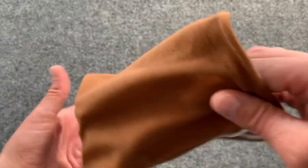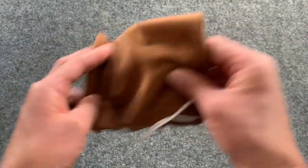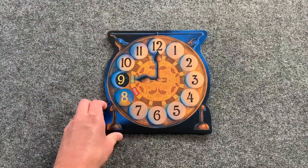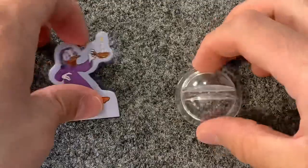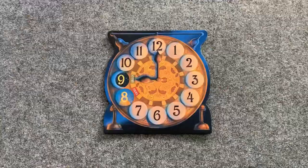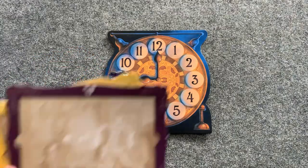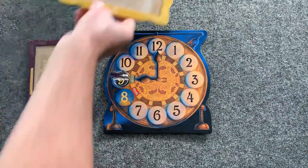Next, mix up all the tiles and set the bag nearby. Then place the clock board in the center of the play area. Assemble the Scrooge mover and place him on the 9 asleep space. Then arrange the four puzzle frames in numerical order around the clock board.